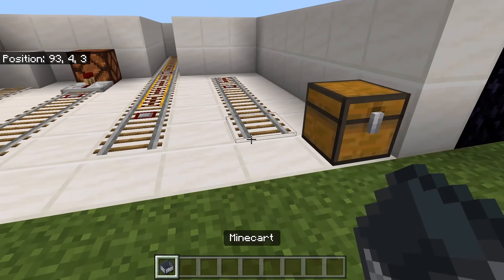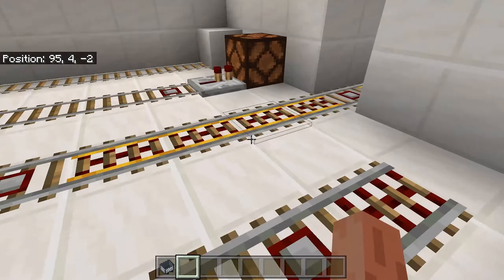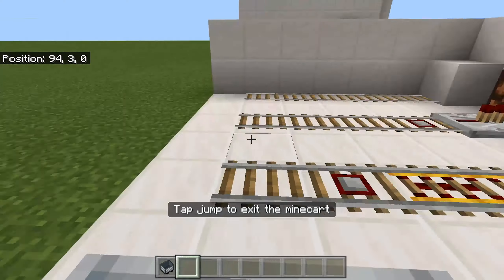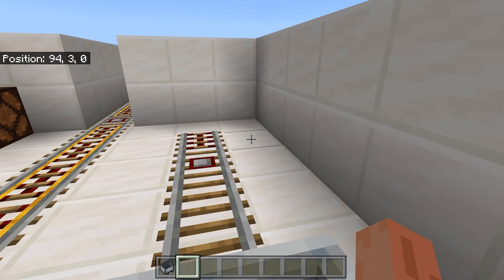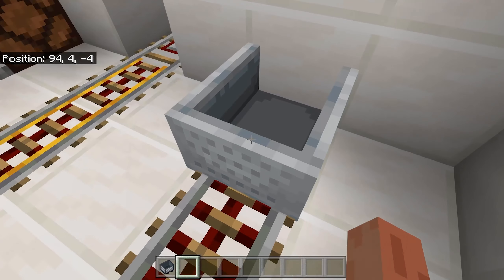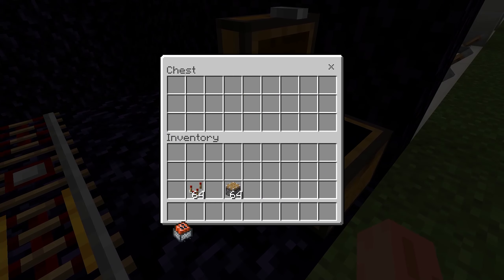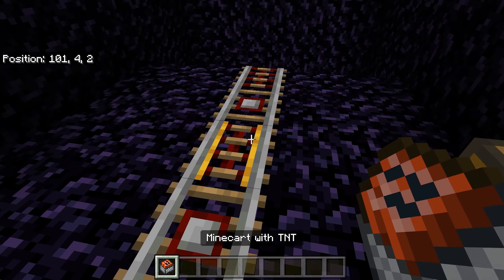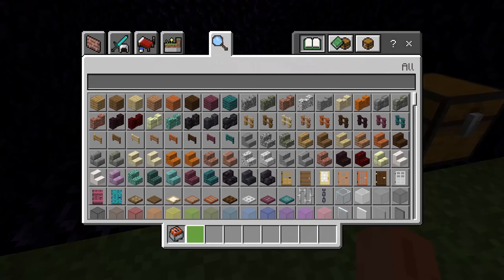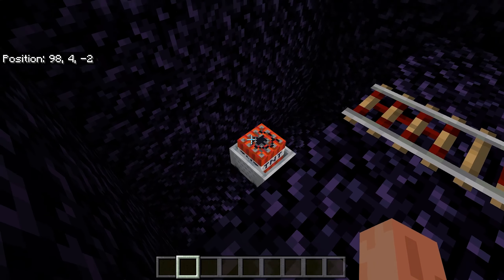An activator rail will activate what's in a minecart, but like the powered rail, it has to be powered to do so. If you are sitting in a minecart and you go over a powered activator rail, it will exit you out of the minecart. The other way to use an activator rail is to activate something in a minecart — like a minecart with TNT. Once it goes over the activator rail, the TNT is activated.